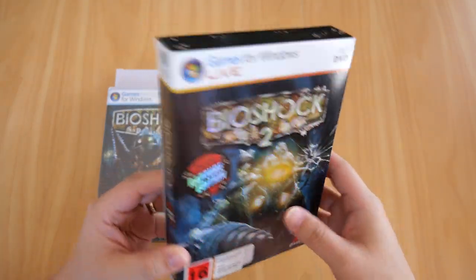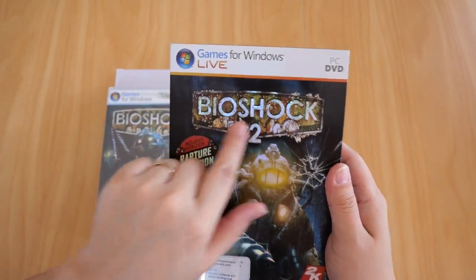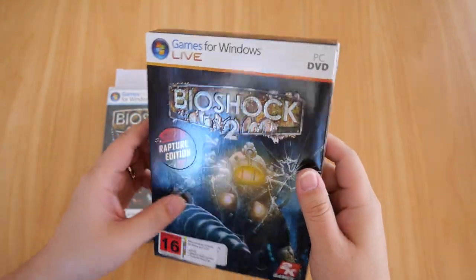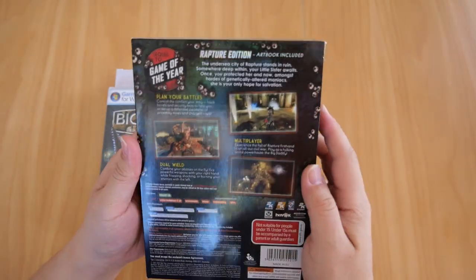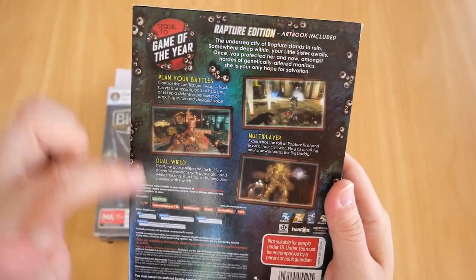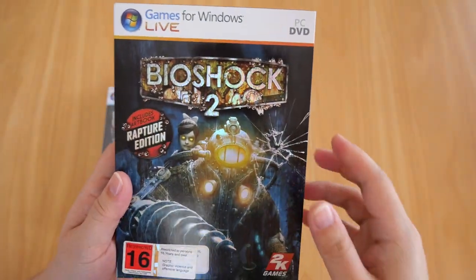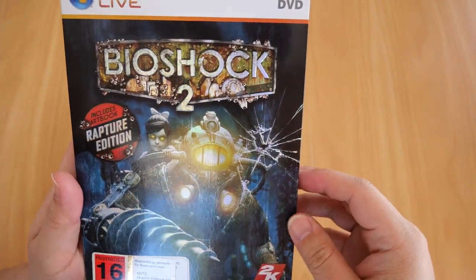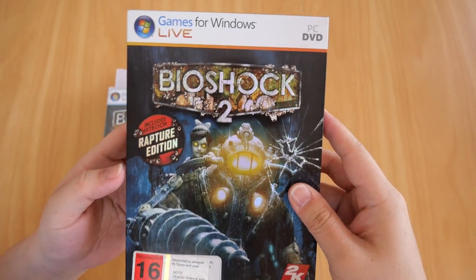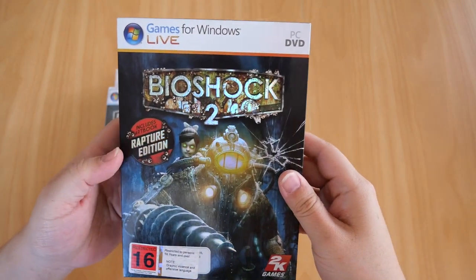Moving on, here's the Bioshock 2 Rapture Edition box. What I really like is that the logo is actually embossed and has a holographic look and feel, which continues to the back — very nice. The back has system requirements and features like dual wielding, enemy battles, and multiplayer. The Rapture Edition was only released in Europe, Australia, and New Zealand, so US buyers would need to find it through Amazon or eBay.